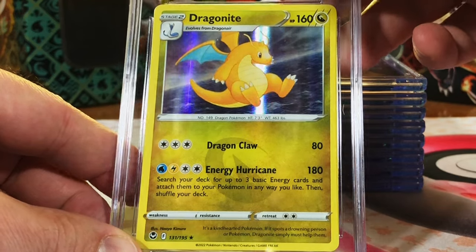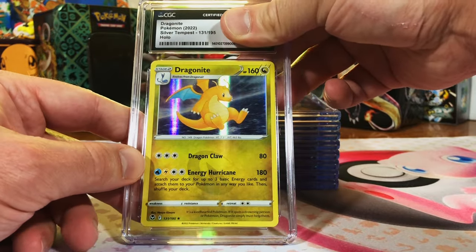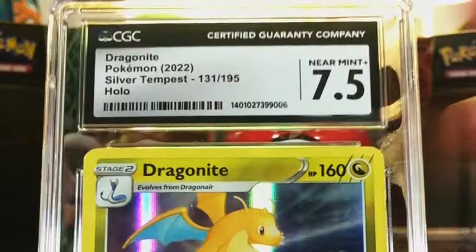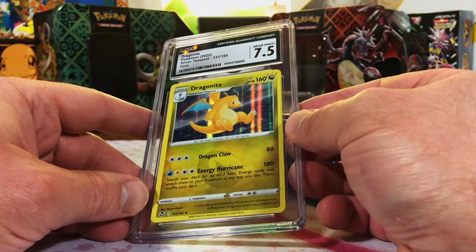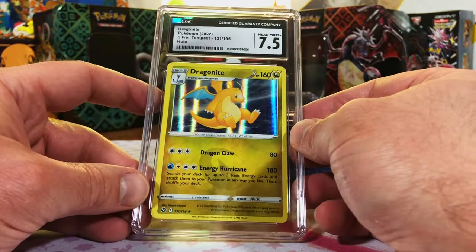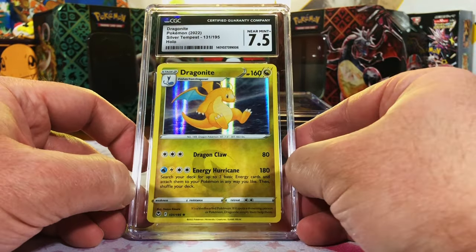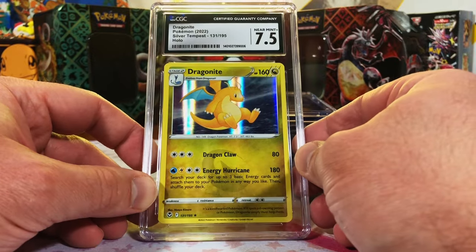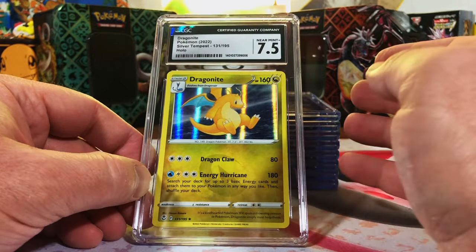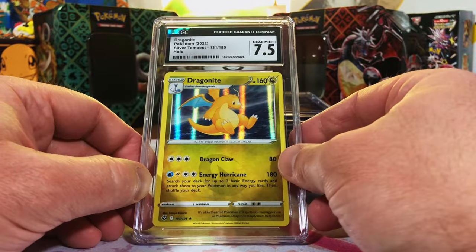Dragonite Holo, Silver Tempest. Love this Dragonite — I am going to guess a 10 on this guy. Hmm, okay, that one is wrong. There's no way it's that low. This is a weird one — I would definitely not say 7.5. Maybe they saw something that I didn't. Hey, still gonna send it in anyway. Don't feel like you have to throw it away — if you really like the card, just grade it. Love that Dragonite, refuse to complain.